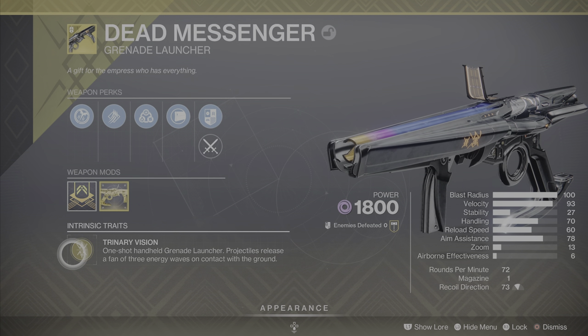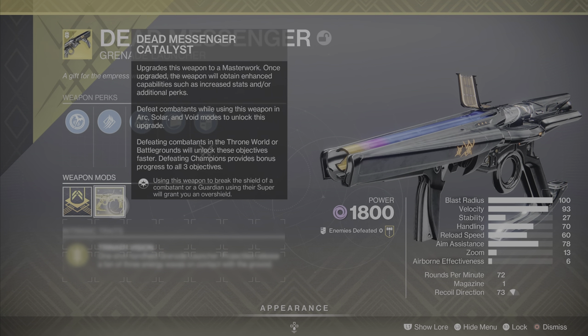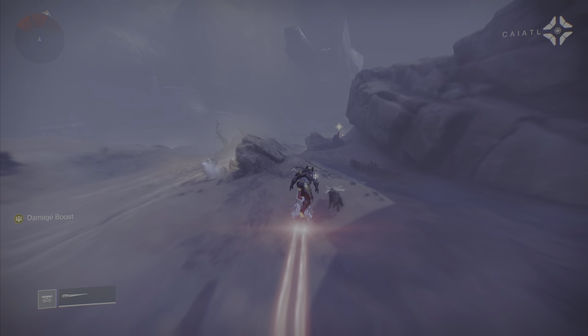Every version of Dead Messenger will also have the same exotic catalyst perk once you unlock the catalyst, and that exotic catalyst perk is that using this weapon to break the shield of a combatant or a guardian using their super will grant you an overshield.